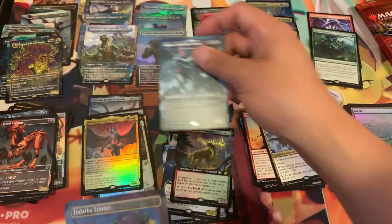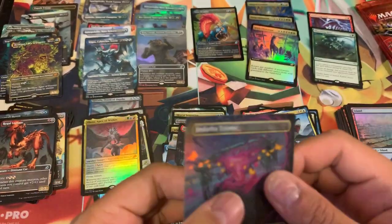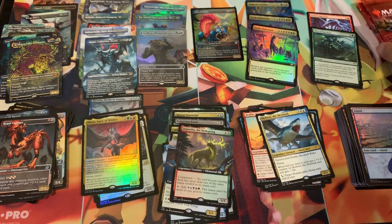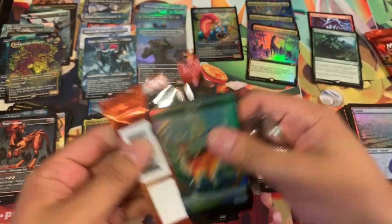Leosaur, Brokos Apex of Forever, Gigan Cyberclaw Terror — and look at that guys! Another foil Triome! It's a great hit, but I'm going to have to look at that — the last pack got a little damage there.